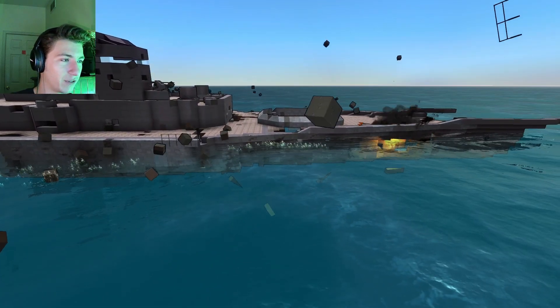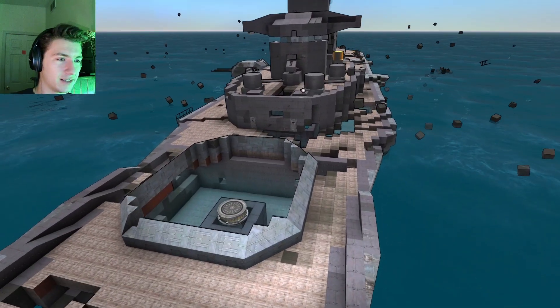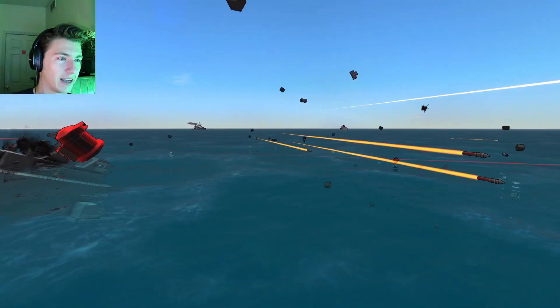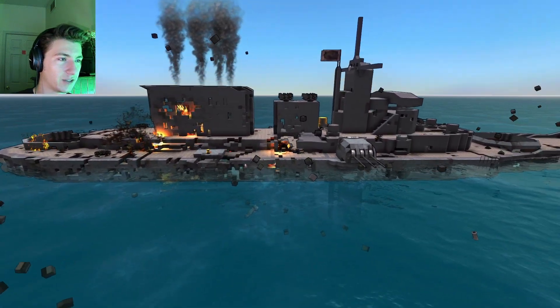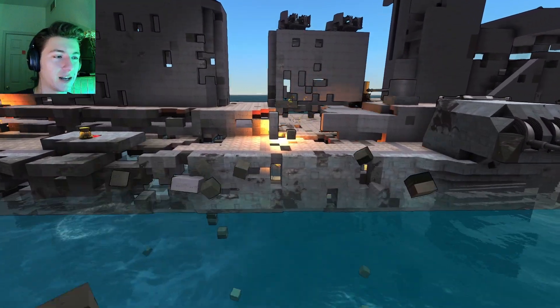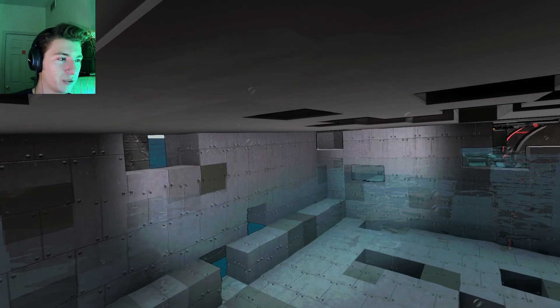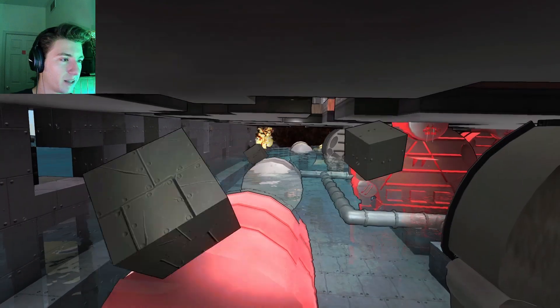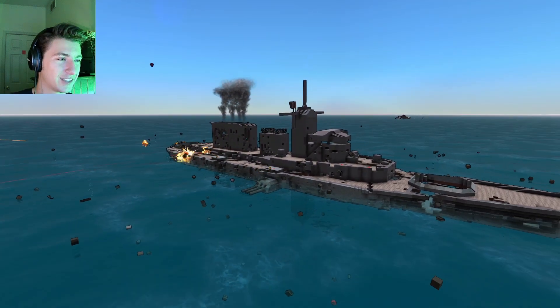Let's watch the Vanguard get shredded. You can get a good look at these shells and how they impact. The armor of this ship is peppered with holes — the shells come through the exterior wall, straight through, and then they explode within the ship where all the important internals are. Which is why this thing looks like Swiss cheese right now.